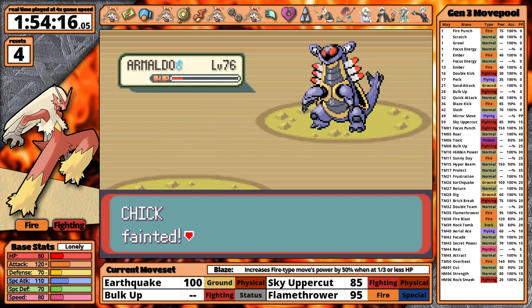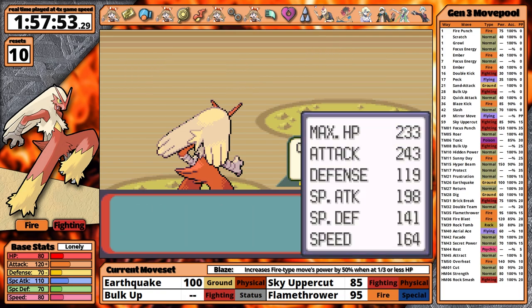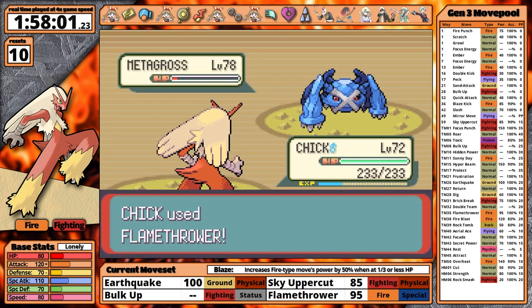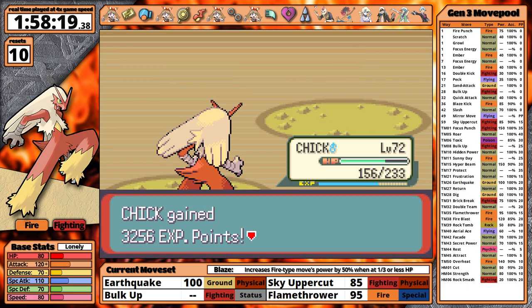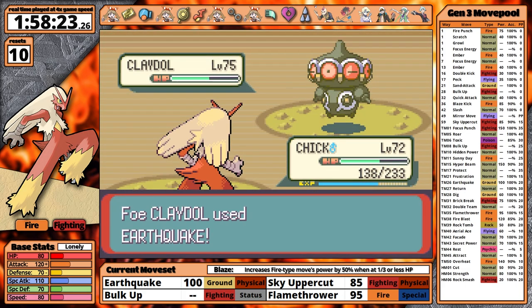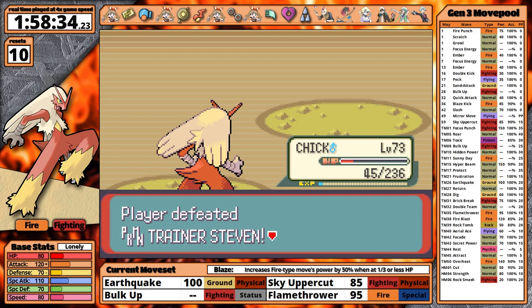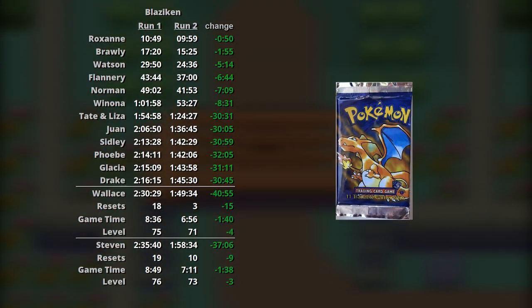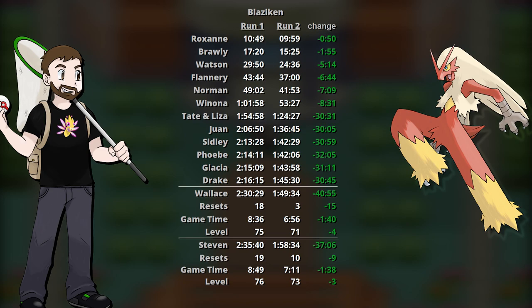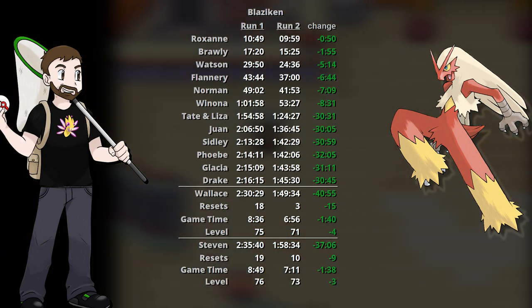Will my lower level impact the fight against Steven Stone? Skarmory is dealing slightly more damage now. I try to set up more Bulk Ups to compensate, but that leads to reset after reset. Then I figure it out: Blaziken is already good enough. Flamethrower does enough damage to KO the key Pokemon, so I only need one use of Bulk Up. Armaldo will be a two-hit, but playing offensively I can arrive at it with full health. Claydol is the key challenge — Sky Uppercut first turn takes me into red, and I finish it with Flamethrower. All that's left is Cradily, knocked out easily. Blaziken clocks in at 1 hour, 58 minutes, and 34 seconds, with 10 resets at level 73, with a game time of 7 hours and 11 minutes. I do think I could have outperformed even more if I'd figured the Steven fight out faster — maybe under 1 hour and 55 minutes — but I'm satisfied with this result.